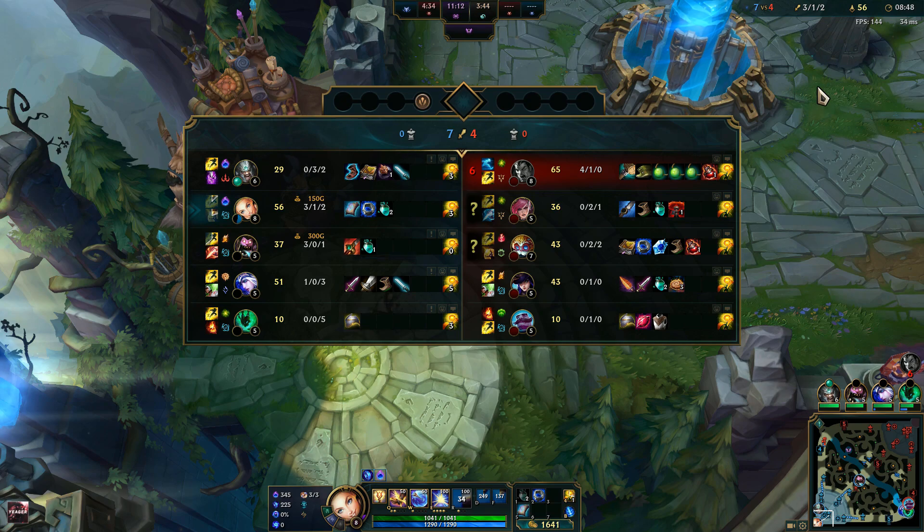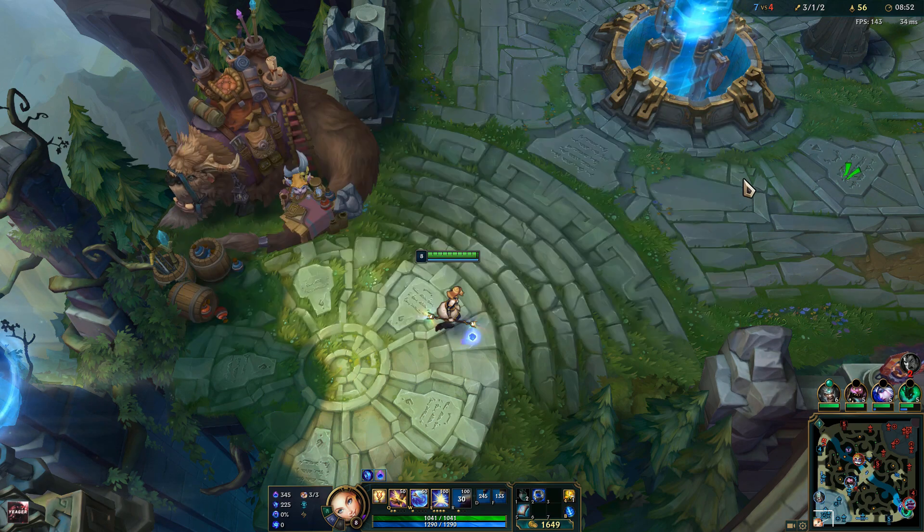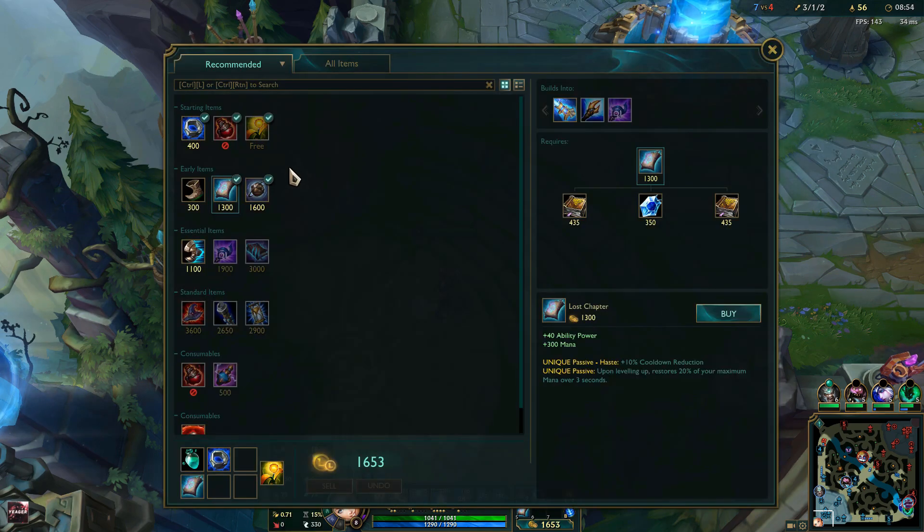You always get the Oblivion Orb. If they have a lot of healing, then you upgrade it to Morellonomicon immediately. But if they don't have healing, then just buy the Oblivion Orb and then proceed to a Rabadon's Deathcap.